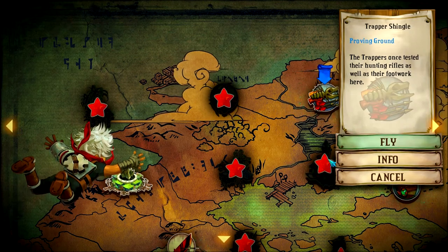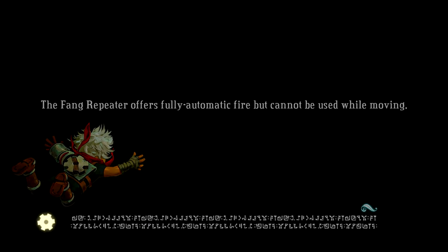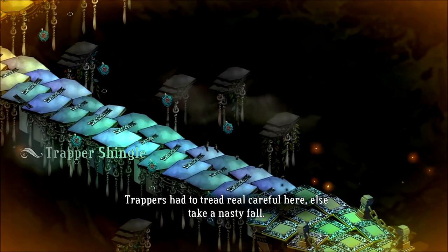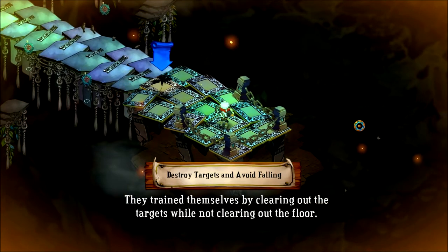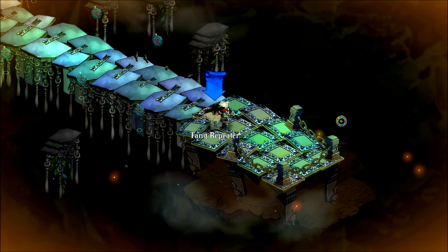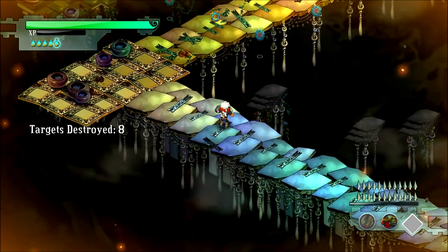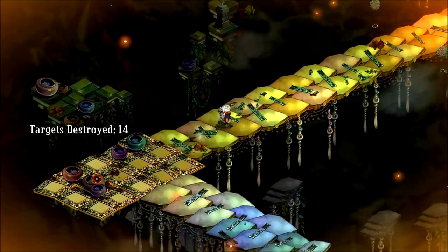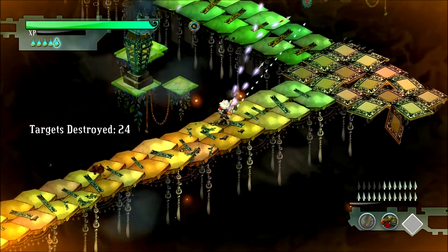That's the Trapper Shingle — the only place in the city to go to get certified with a repeater. The roll is really going to save me here. 'Trappers had to tread real carefully or else take a nasty fall. They trained themselves by clearing out the targets while not clearing out the floor.' Shooting straight is not that important. Let's grab the Fang Repeater and be on our way. I'll hit reload and then shoot from here. Any good trapper knows never to take a step until the time is right — as soon as I step over here, that side starts to fall. However, I can hit targets before I'm on that platform, so you want to be a ways away from it.